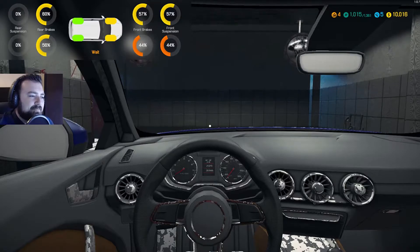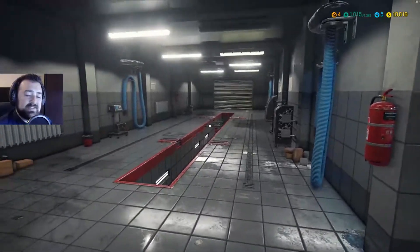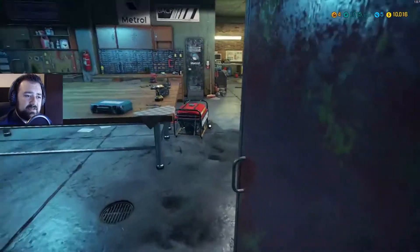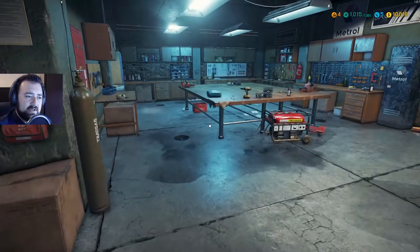That's the front suspension tested and we move the back across. The guys that have played the last Car Mechanic Simulator will completely recognize this — it's pretty much exactly the same format, they've just moved it out a little bit so you can walk around as it's going on rather than being dragged straight into it. Strip away the background niceness and it's the same functionality, same tool, same process, even the same rollers.